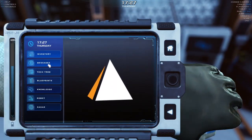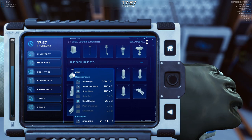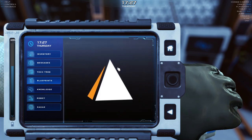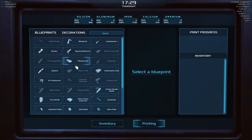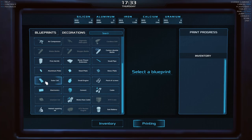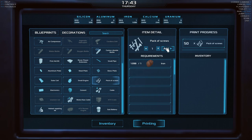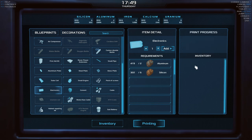Blueprints — I want another well. I need solar cells, screws, and electronics. We'll make 10 solar cells, 50 packs of screws, and 30 electronics. And then we're going to make a methane generator.